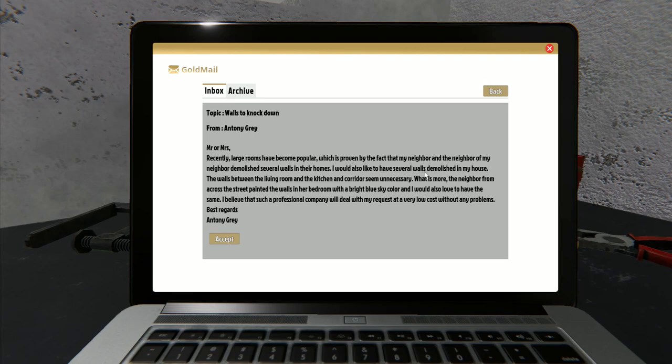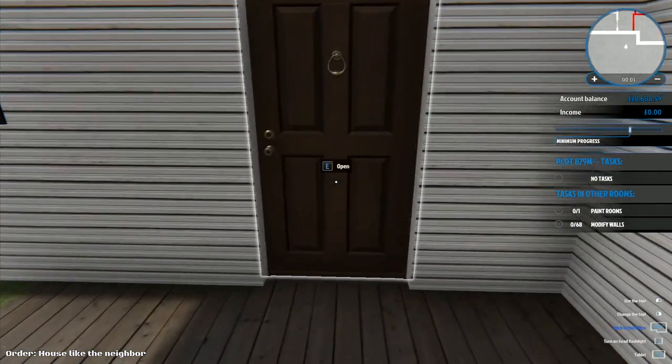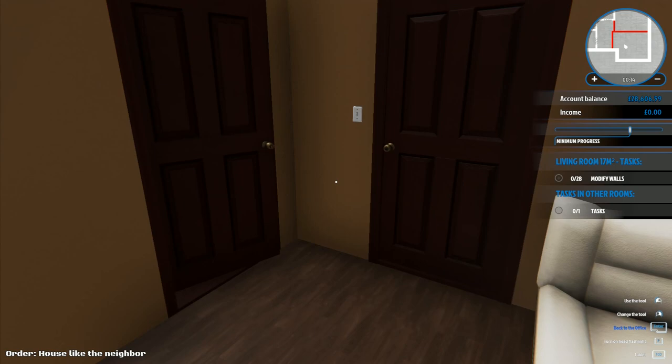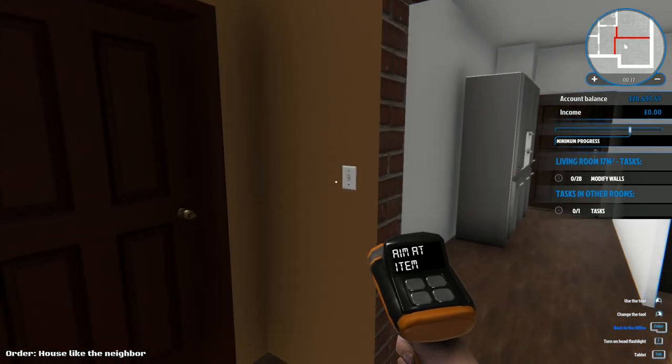Why do they always think I'm going to do it at a low cost? I'm going to charge you an arm and a leg for this. Right - what we're going to do first: we've got build walls, lintels, and demolition. We'll sell objects first - sell that door and sell the switch. Okay so now I need to modify walls - zero of 28. Let's get the hammer.